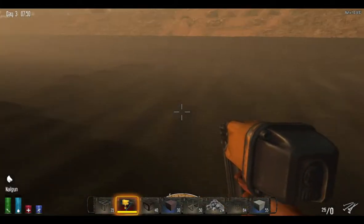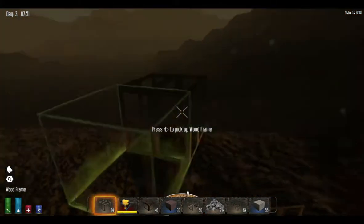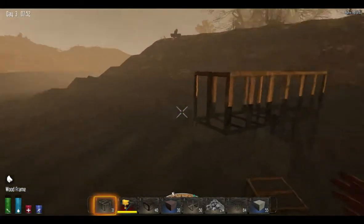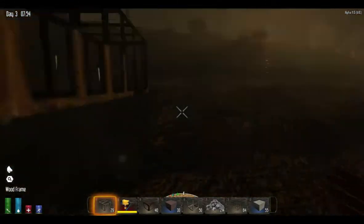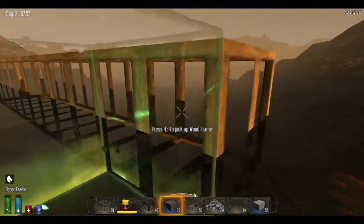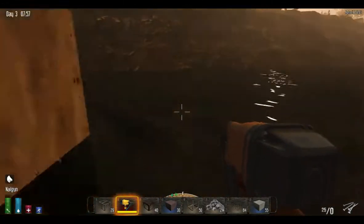Hey guys, welcome back, this is Twisted Princess here with DMD, and we have figured out that basically we can make just about anything float and you can upgrade it. So we're gonna start — we'll take some of these wood frames, remove one so it's not touching anything, and it is literally floating. Then we're gonna go and upgrade.